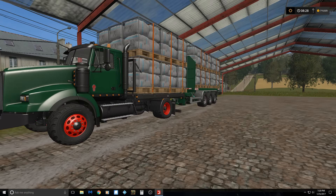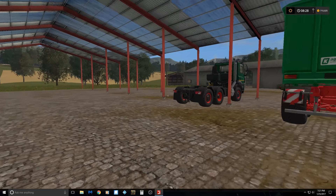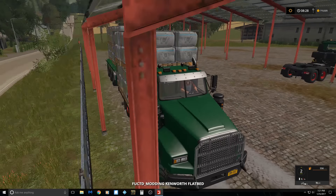Hey, welcome back to Farming Simulator 17. I think this is going to be episode 3 of Old Stream's map. If you remember the last episode, we were taking some wool over, but the trigger wasn't working, so I went ahead and fixed the trigger. I still left it the same way that we had it, we brought it out, and I went and made a little bit of addition here to our farm. I have my diesel, it's all warmed up already, so let's head over to drop this wool.